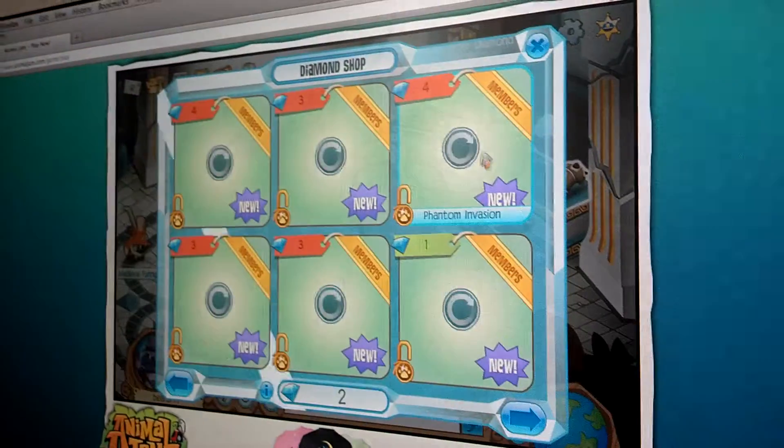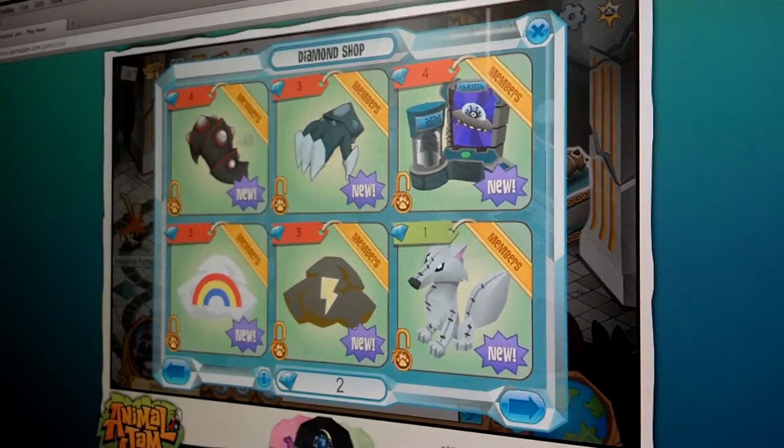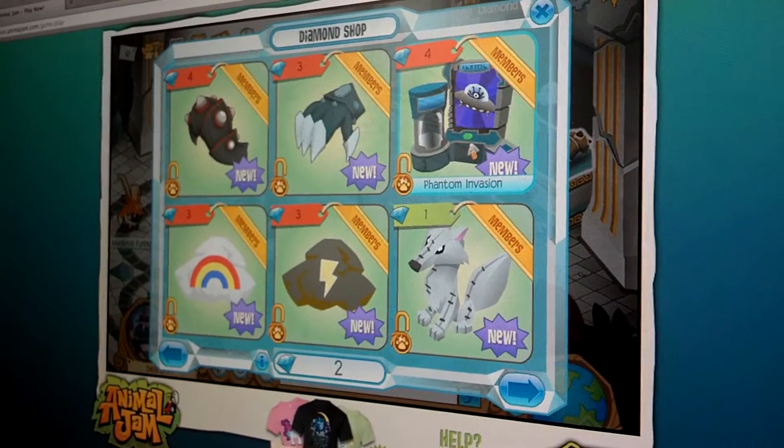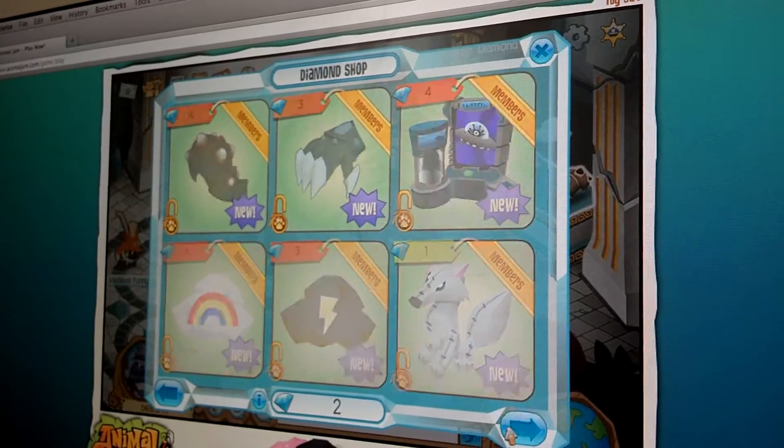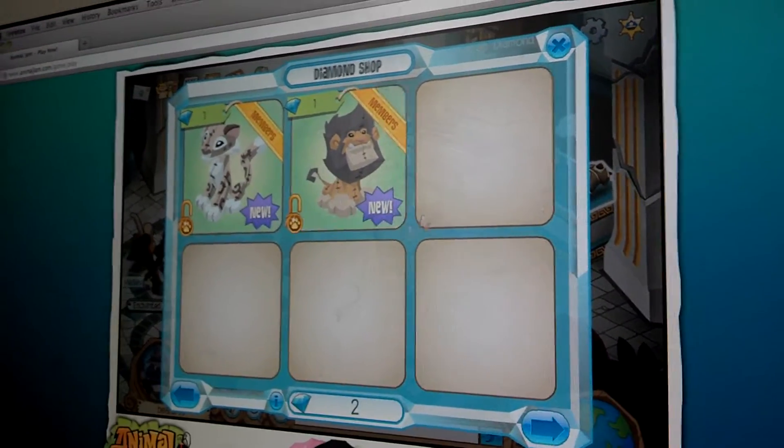And then if you click here, some of the founders and betas are coming back. Like the Elftail Armor, the Legendary Glove, Phantom Invasion, Rainbow Cloud, Lightning Cloud, Giant Arctug Wolf Plushie, Giant Snow Leopard, and a Giant Lion Plushie.